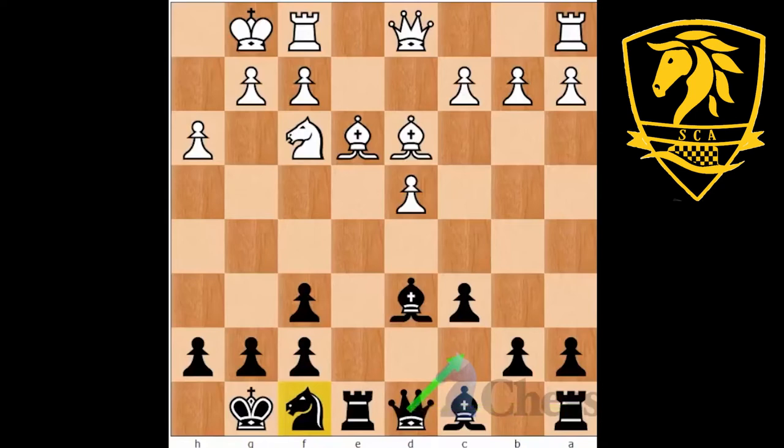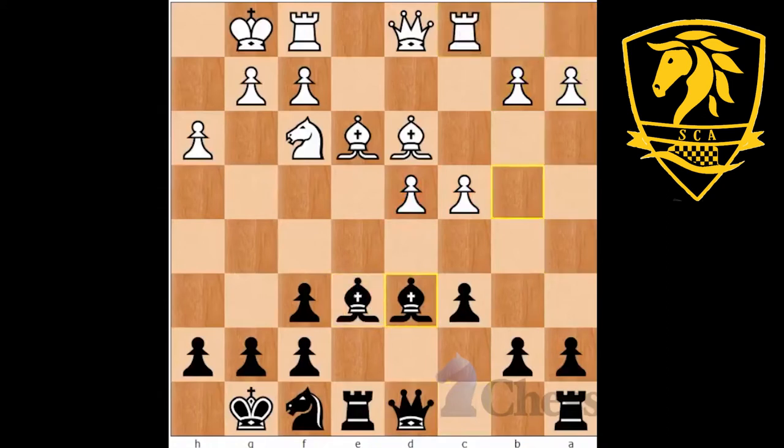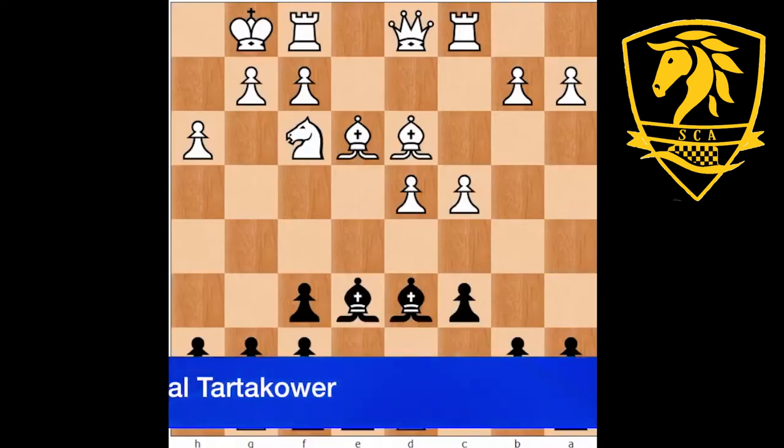White plays the very natural C4, trying to use his pawn majority and grab space in the center. Rook C1 follows, then Bishop E6, which is part of our setup. The main plan is Queen C7, Rook D8, and all pieces are in the game. But here, black takes note of the intricacies of the position and varies the plan by playing Queen to D7.